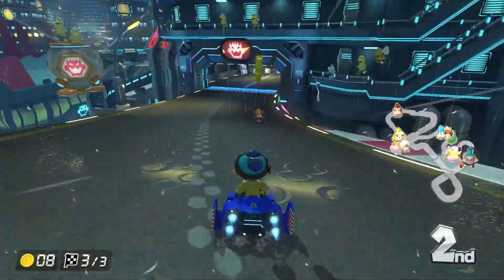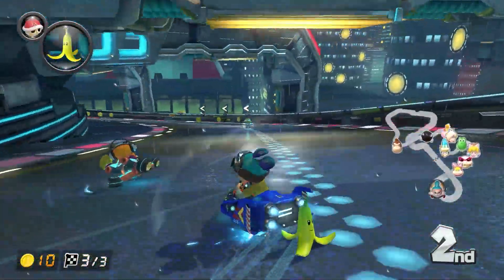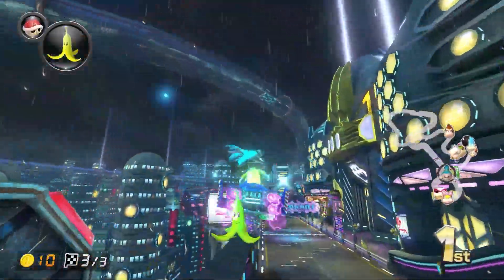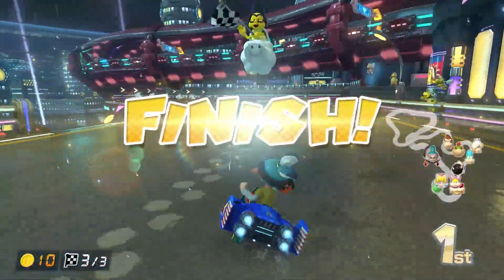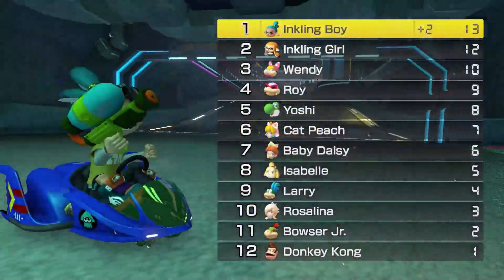I don't like those blue shells on the last lap — they're lame. Also, Inkling Boy's rival is Inkling Girl, and then Inkling Girl's rival is Inkling Boy. Come on! That was a little too close for comfort, I must say.